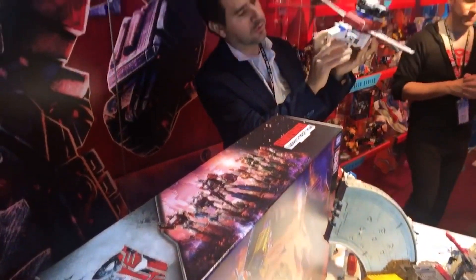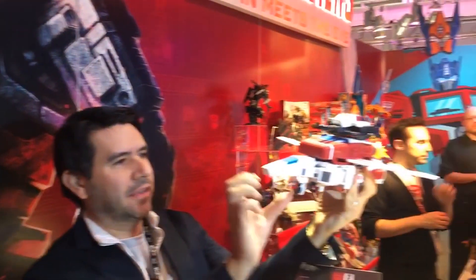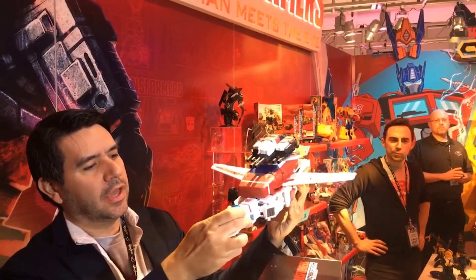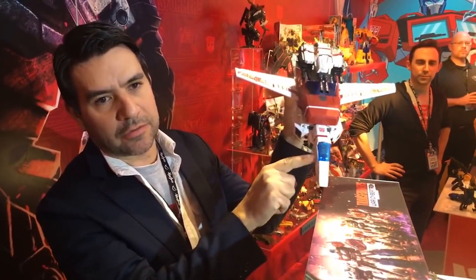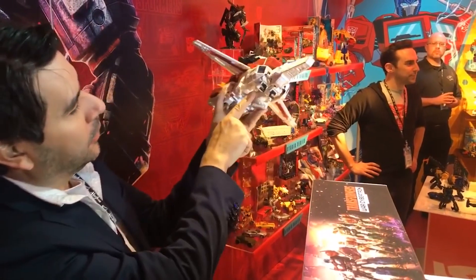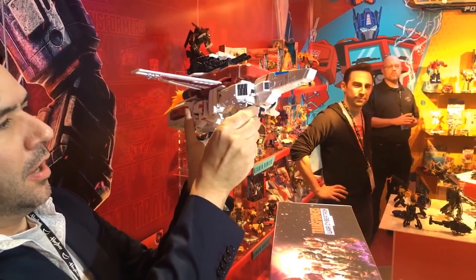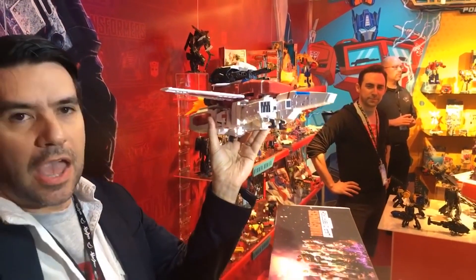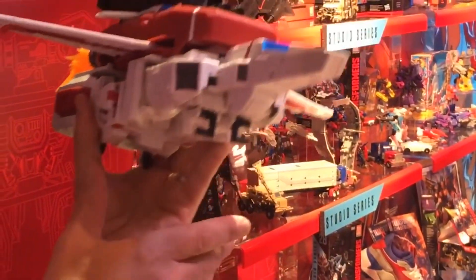So Jetfire in jet mode — you can see not only does he have the working thing, which is pretty amazing, he's also got a cockpit that you can remove. I'm not going to try to do it because it might be stuck in, but you can actually put a Titan Master in there — it's kind of an easter egg. Underneath there are grab handles, five millimeter posts, so you can actually have a bunch of guys, GI Joe and in — which is kind of cool, that's so cool.